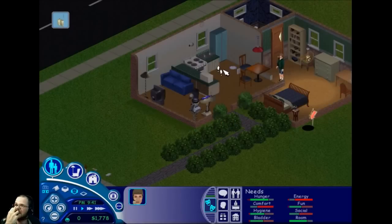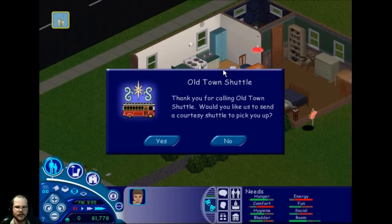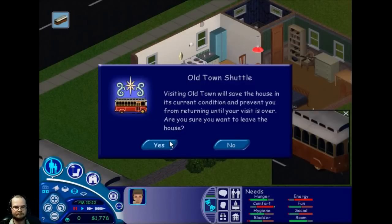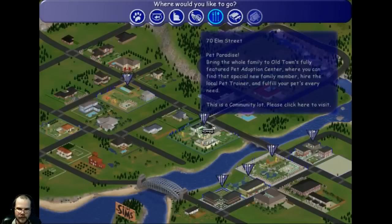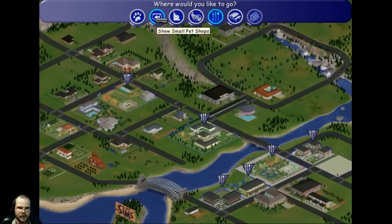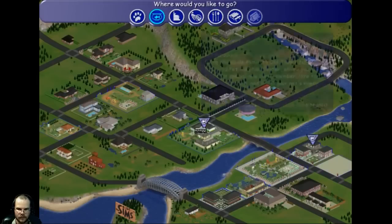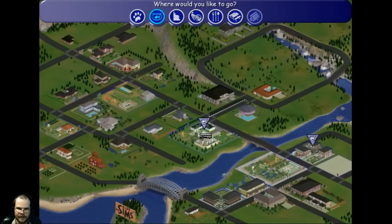Let's go check out Old Town - that's where the pet shops are, I think. We're going to go down there and get us an animal. We'll take the trolley. There's the pet adoption center right there. 'Bring the whole family to Old Town's fully featured pet adoption center, where you can find that special new family member.' Okay, let's do it. Rocking tunes here in Old Town.